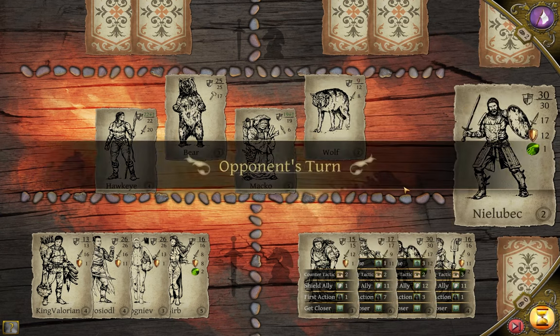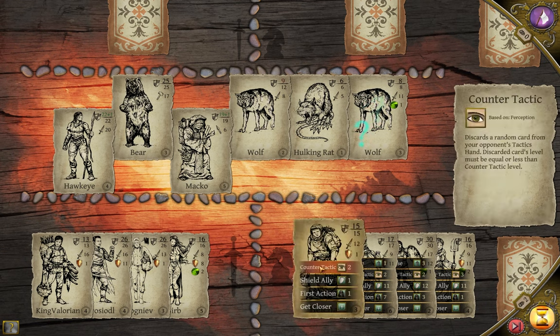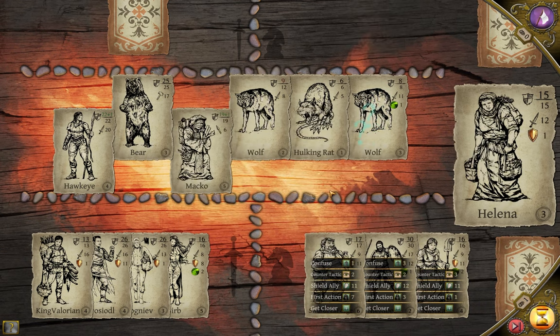You don't have to use the first action ability yet. In fact, I recommend using your other card plays to fire off counter actions to reduce the number of enemies in the combat area. Once the enemy is out of any possible tactical card play — because the worst thing to happen to this strategy is to have the enemy use their own first action moves — then you can proceed to push your guys in the middle of the pack up to the front of the line.